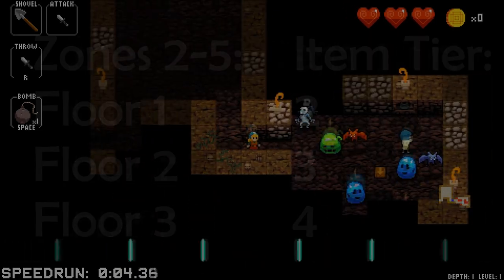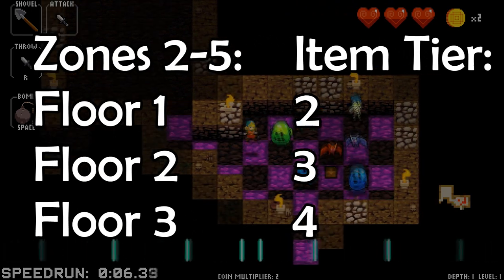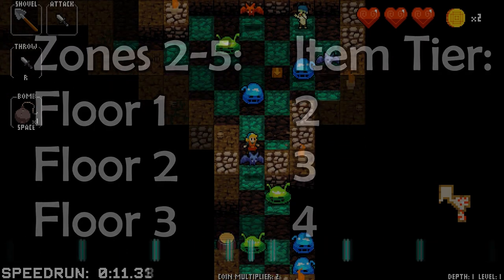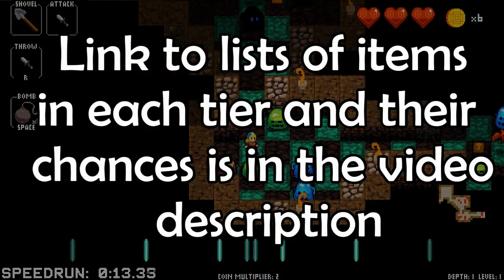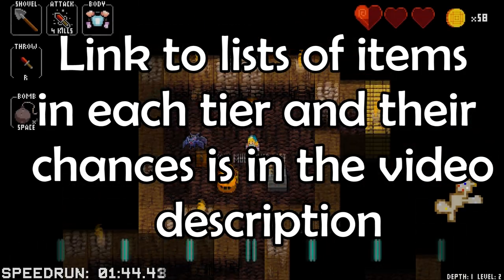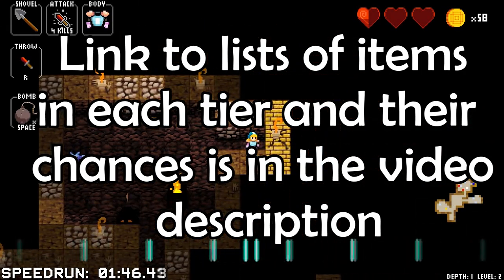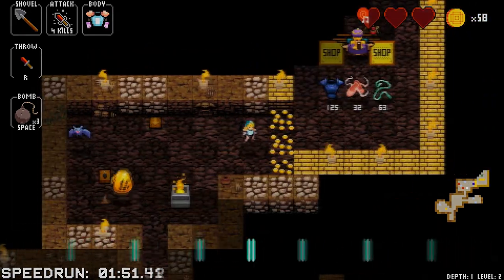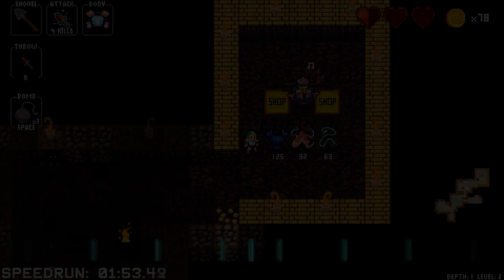For all the later zones, the tier of items is increased by 1. For any zone above zone 1, the tiers would be 2, 3, 4. So it's more often than not worth it to check the shop on the last floor per zone. Occasionally a locked shop spawns where it does not have a door but has a cracked wall instead. You can dig or bomb your way in — the locked shop often has better items and is worth checking out.